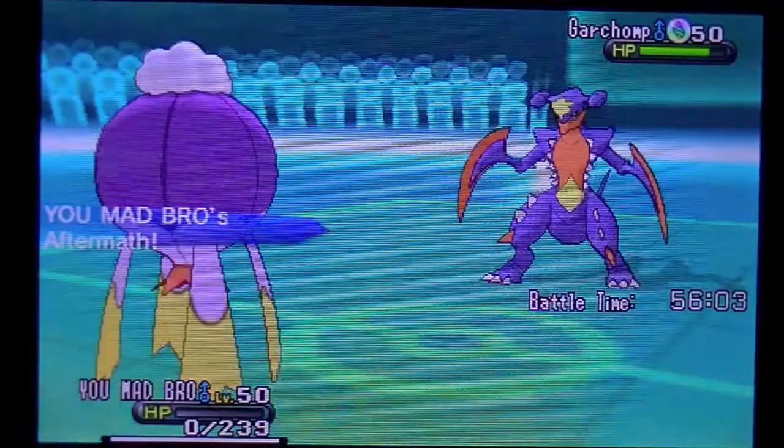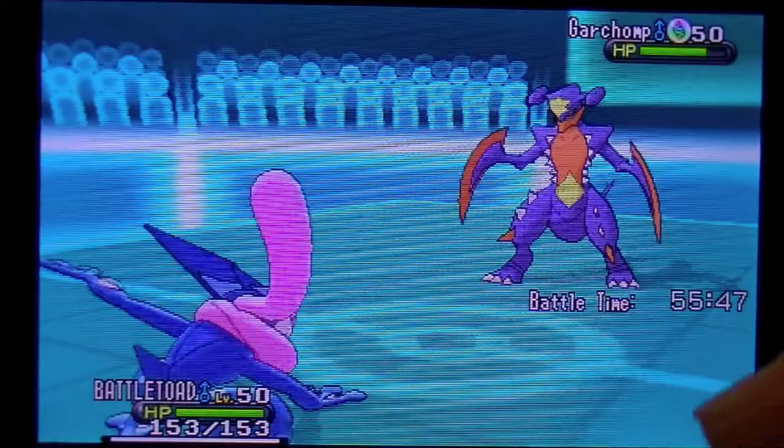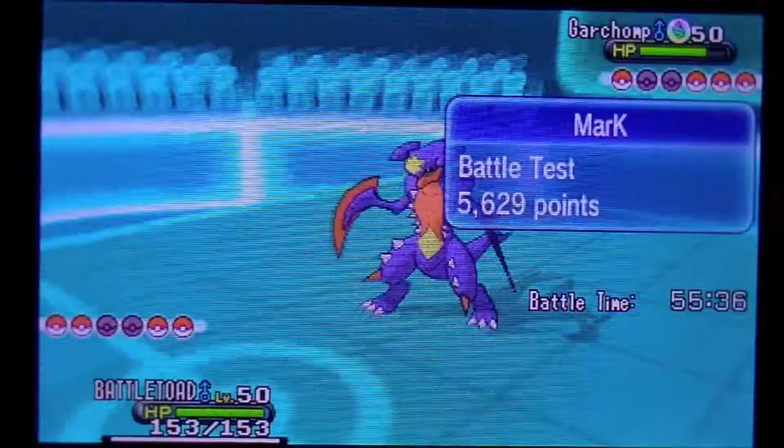So now I'm down one mon. I'm switching into my Battletoad because I have Ice Beam, and that will take it out no problem. He's not really predicting good moves right now — if I was him, I would have switched out, because Greninjas do run Ice Beams. He had his Greninja running Ice Beam too, so now he probably knows it's coming. And there it is.